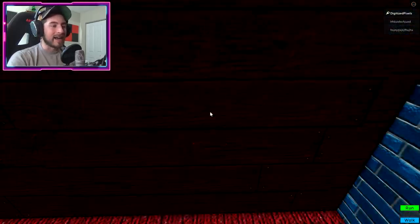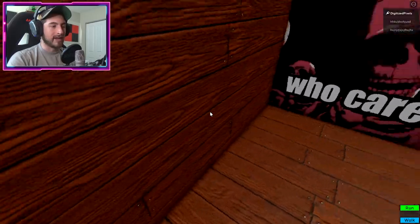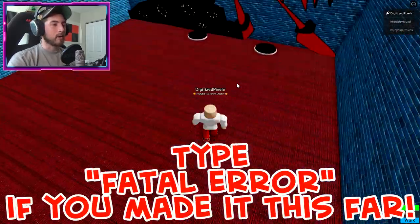Go over here to the right — I accidentally got it, but it is right here. Once you walk in here you'll get the badge. Alright, let's go check out Fatal Error. Oh, there's two of them in here!